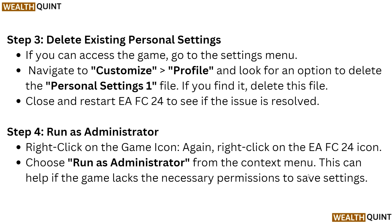Step 4: Run as administrator. Right-click on the EA FC24 icon again and choose Run as Administrator from the context menu. This can help if the game lacks the necessary permissions to save the changes.